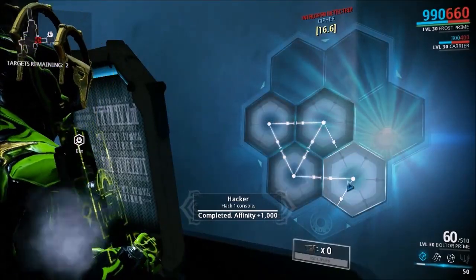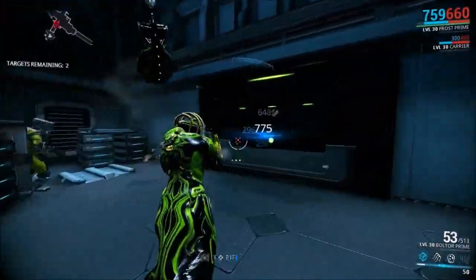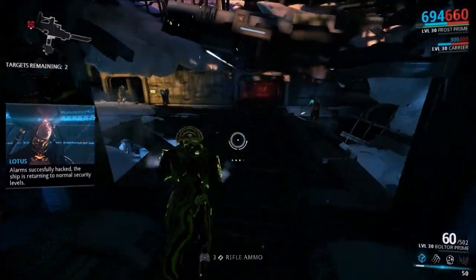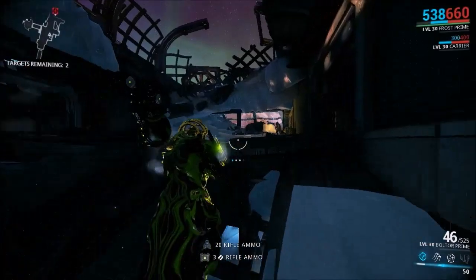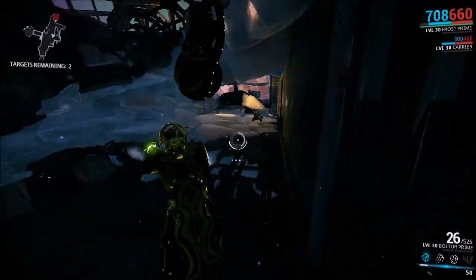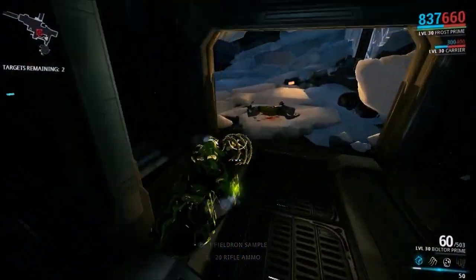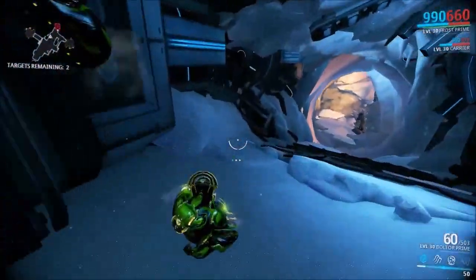Look, Rebecca, I like your voice, but please let me do my commentary. That wasn't an Eximus, and you are not an Eximus either. I'm trying to quick melee while I don't have a melee weapon. This looks like a great place to get Oberon parts if you need them. I just realized I can't even break containers because of my lack of melee weapons — I mean, I can shoot them, but that doesn't seem like a very efficient use of ammo.